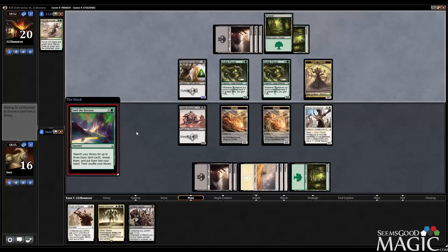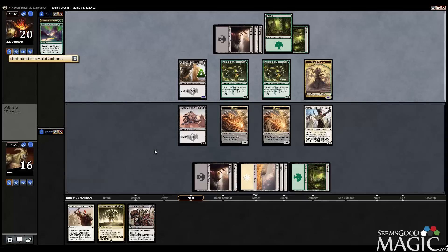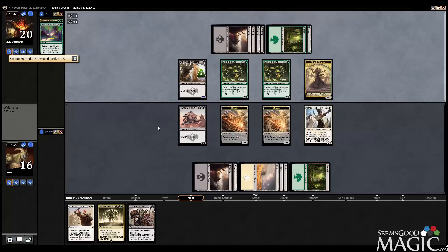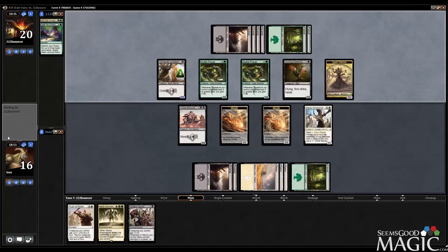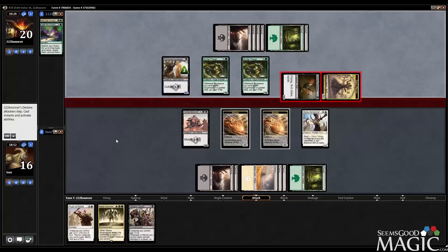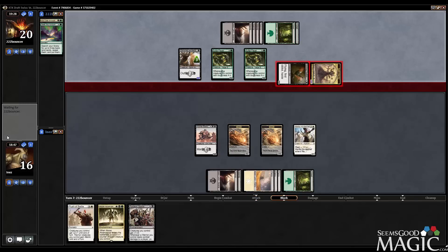Seek the Horizon is probably the best four-drop I could ask my opponent to play — it did find his blue source, which he was missing. Considering how highly developed my opponent's board state is, I think I'm comfortable; we're going to take seven from this Spirit Warrior. Swift Wing — sadly that will put a damper on our Abzan Ascendancy. We're just going to take our eight here and play our Ascendancy.